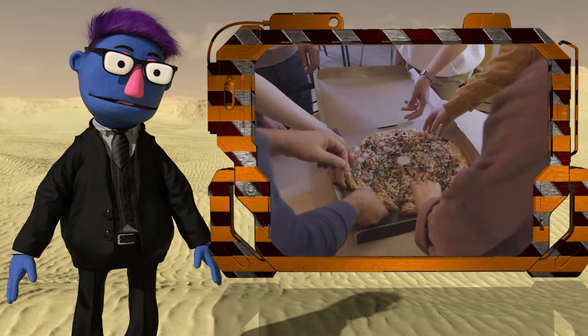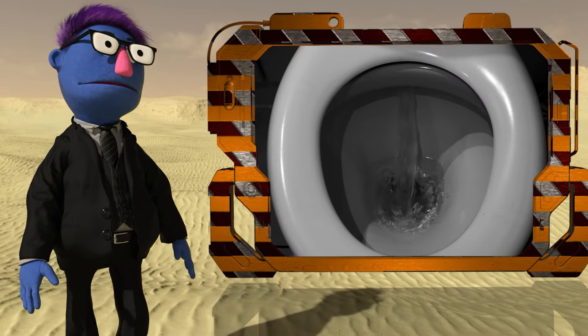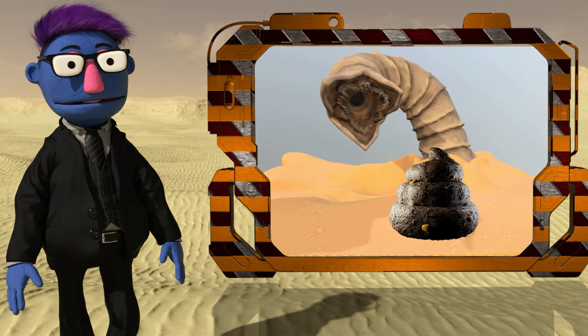Being autotrophic means that they can make their own food, and the waste product from that is the melange, or the spice. So it's basically worm poop.